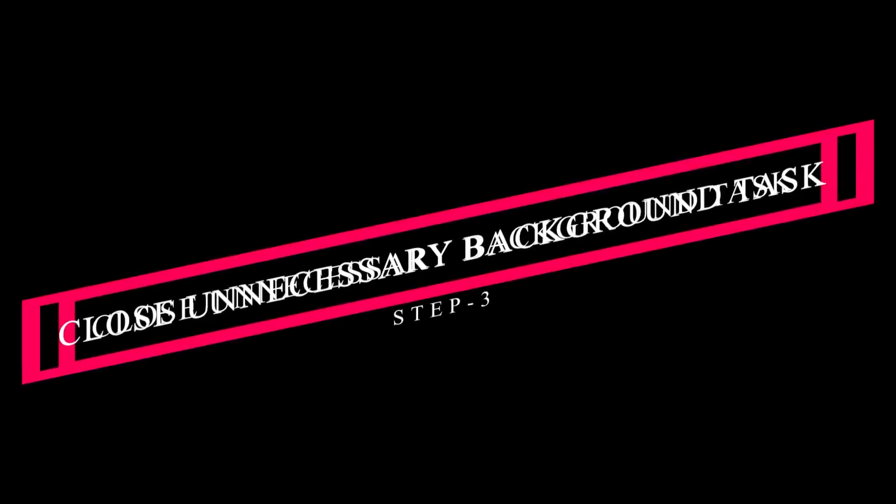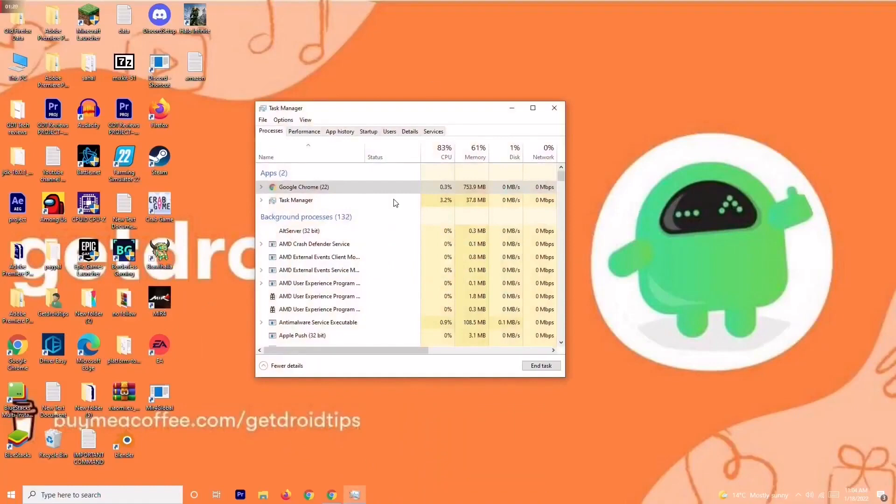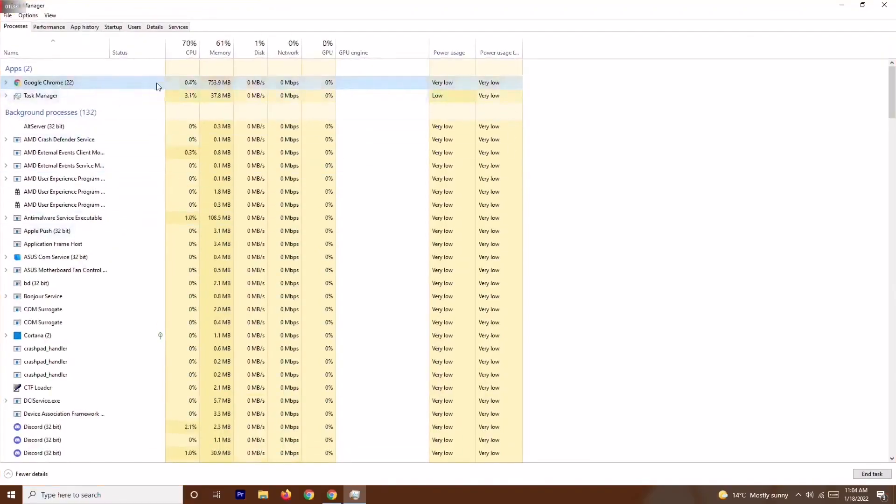Solution number three is to close unnecessary tasks running in the background. Right-click the taskbar and open Task Manager. As you can see, there are many things running in the background — check which ones are draining performance. If there are heavy applications like Adobe Premiere Pro or similar, right-click on them and select End Task.